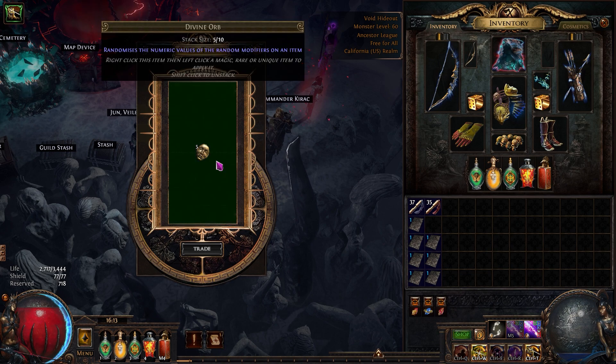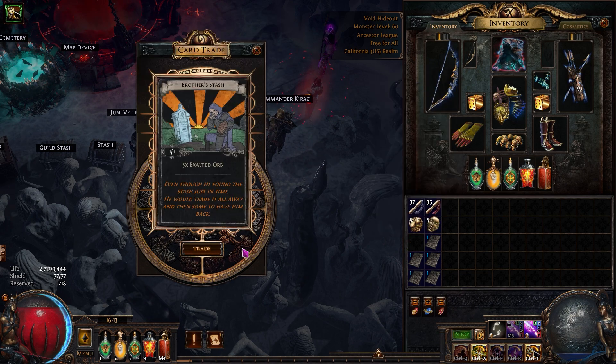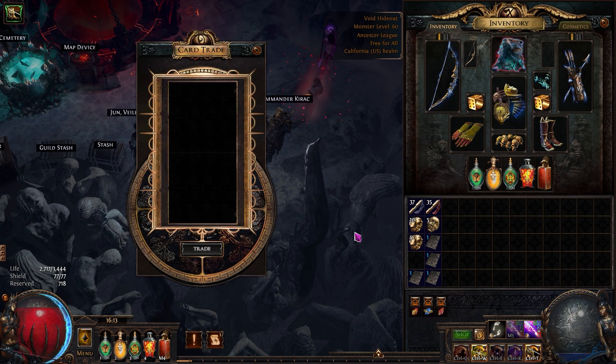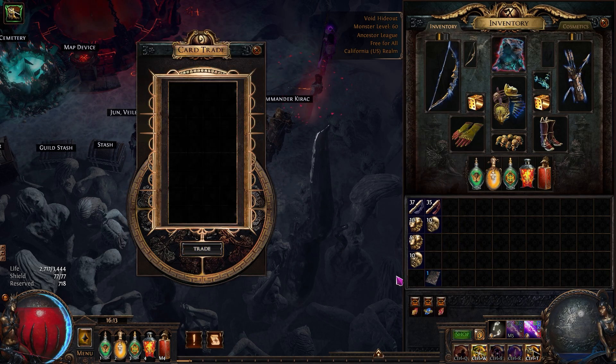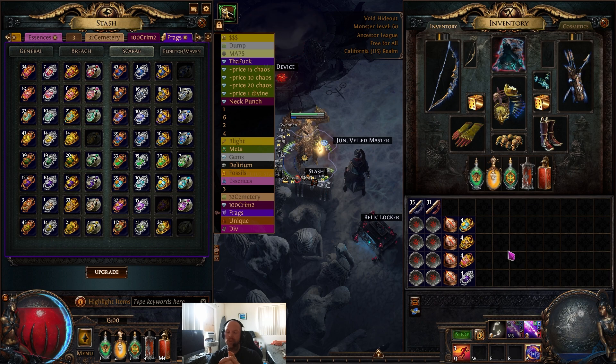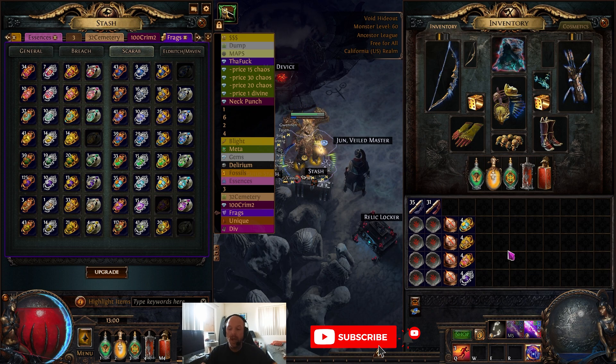What's going on guys, got another video here for you today. I've been running a bunch of tests trying to figure out smaller scale stuff. We did 100 Crimson Temples the other day — results are coming, just more data to compile. But I wanted to get this one out as it felt really really good. We ran only 28 maps on Cemetery. Next we're going to be trying Dunes and a couple different ones.